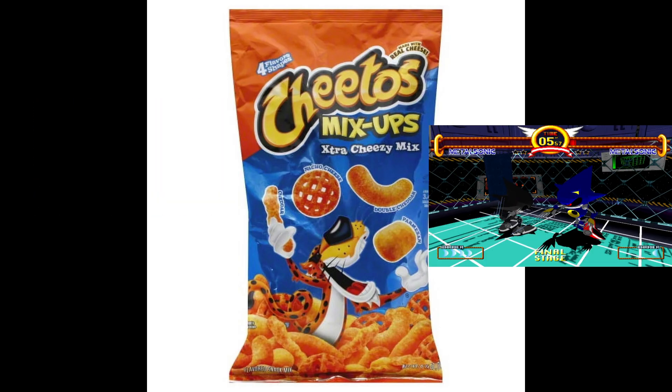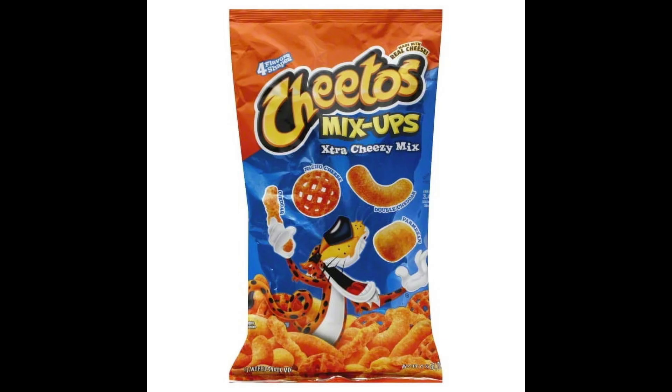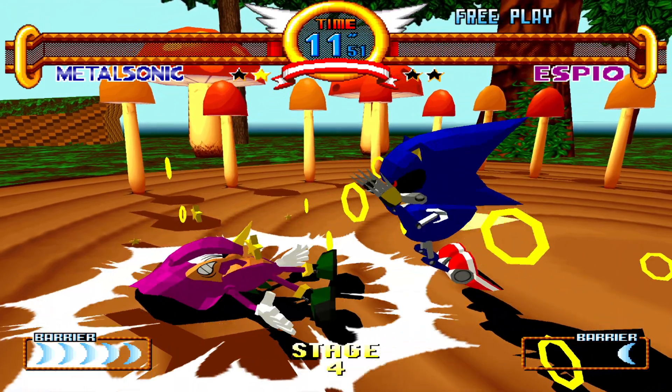Meaning you can use lasers and jabs, which are very easy to use, as well as grabs. Now obviously we need to show Espio this, and maybe, as in his dumb little peanut brain, he'll be able to figure out how to actually play the game.